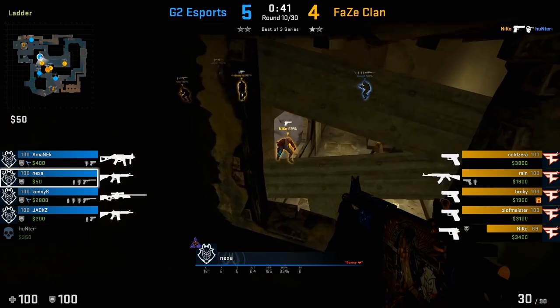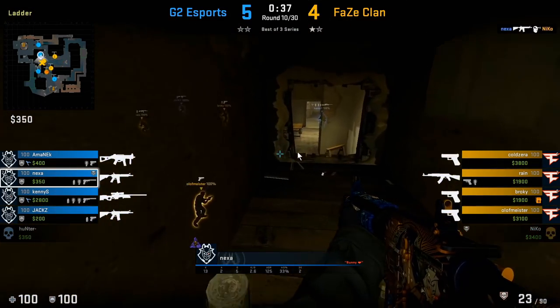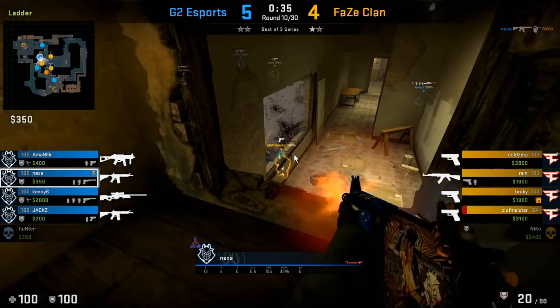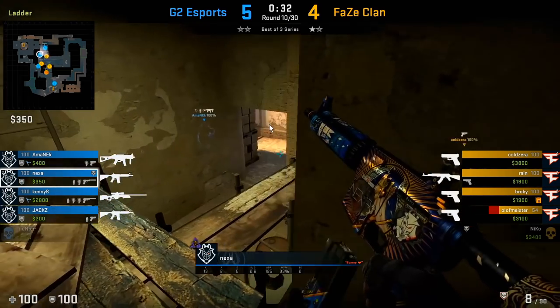In this round he gets a kill on window, then immediately swings back waiting for the short trade, then goes back to window to fight more angles. Another thing to keep in mind: as soon as you get a kill in the ladder room area, it may be helpful to get your upper B player to come towards bricks, as the T's will typically try to trade you from the short area. Getting your upper B player involved covers you there.